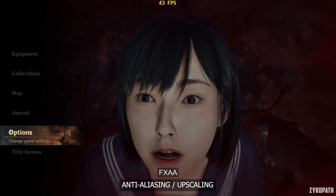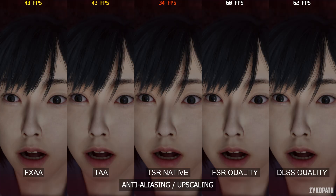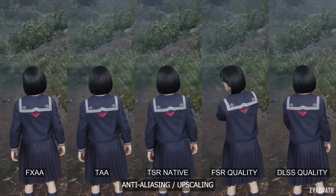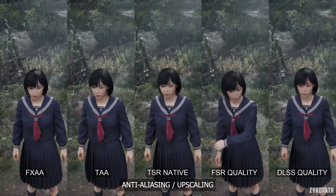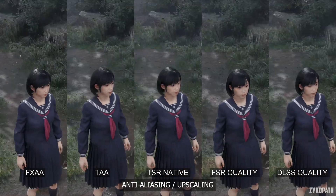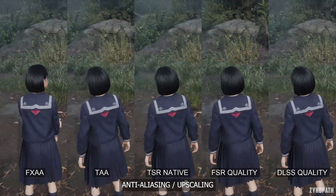For anti-aliasing and upscaling, you have the native options of FXAA, TAA, and TSR, and for upscaling you have FSR and DLSS. By far the most stable and best-looking options are TSR Native and DLSS Quality. However, TSR Native seems to perform much worse than it should in certain scenes, so keep an eye on your framerate if you want to use it. As for image quality in motion, the only immediate visual issue is ghosting on TAA and FSR. Overall, DLSS Quality is the clear winner.